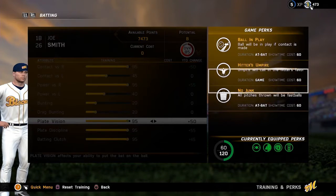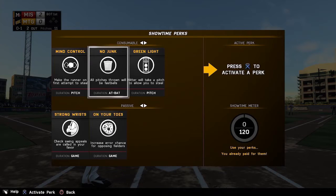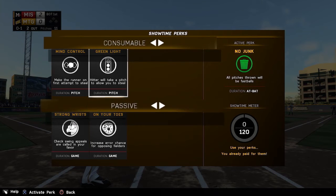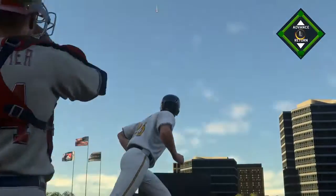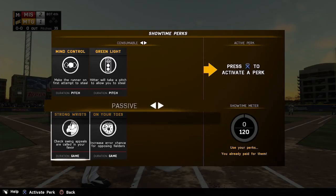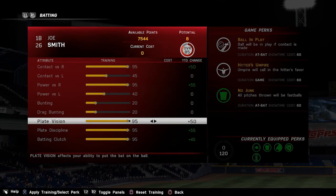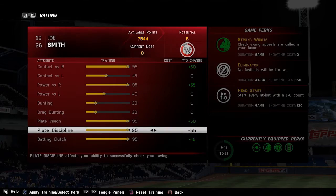Also new in the Show 16, a revamped training system gives you the chance to unlock gameplay perks by reaching certain attribute milestones. Perks come in two forms: consumable and passive. Consumable perks can be used once per game and last either a pitch or an at-bat. Passive perks are broader in nature and may be situational or last the entire duration of a game. Between games, perks can be freely swapped in and out, so don't be afraid to experiment to find which perks best fit your play style.